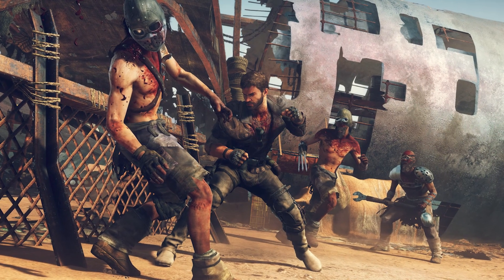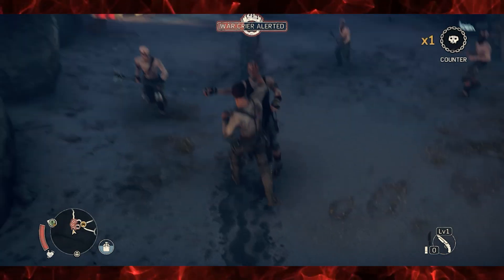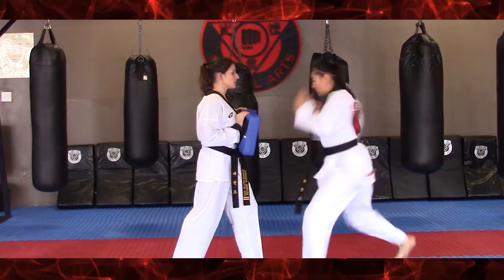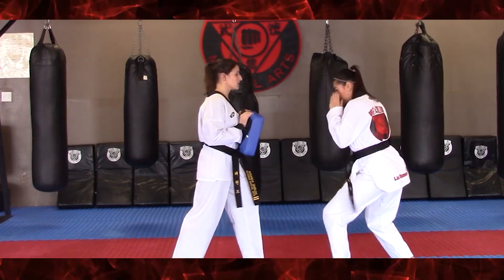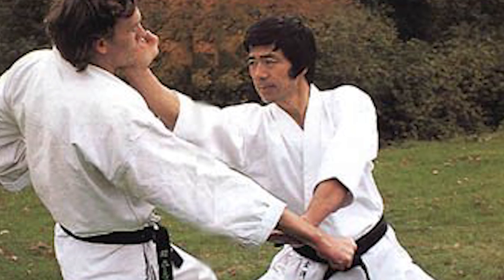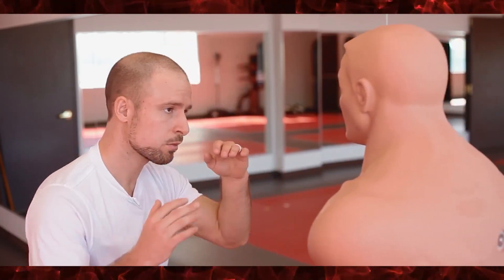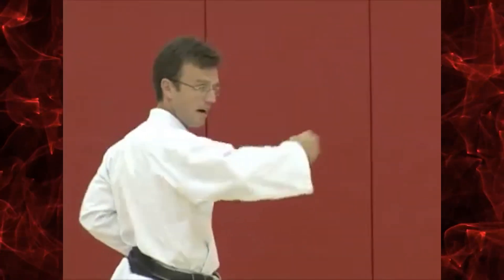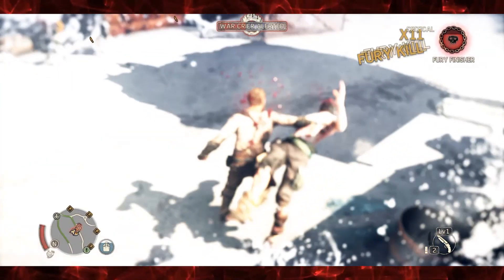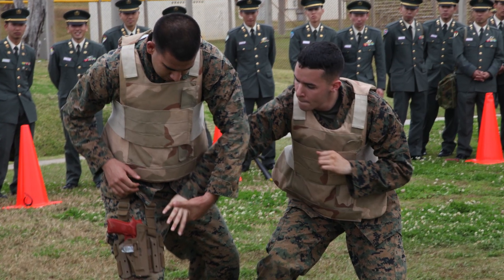Besides throwing elbows, Max is also familiar with several other hand striking techniques. One such technique is a palm strike, in which you hit the opponent using the underside of your hand. It's a very formal technique seen in arts such as Karate and Taekwondo, but it's incredibly useful, since it's actually less risky to throw than a punch and can inflict serious damage on your opponent. Mad Max is also known to throw spinning back fists to wail on his enemies. Back fists are seen in Karate and some Krav Maga schools teach them as well. Karate, Krav Maga, and Taekwondo are once again part of MCMAP.